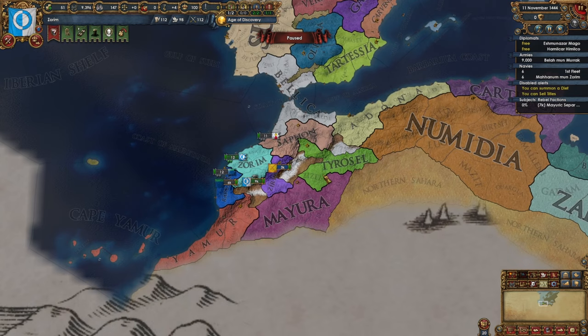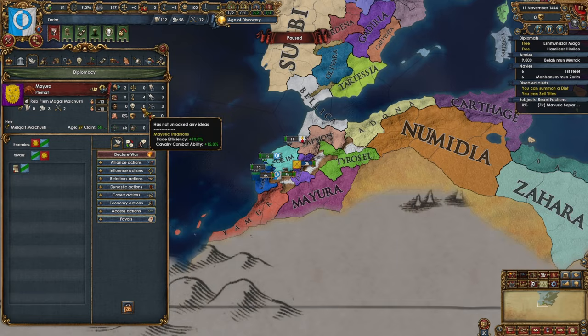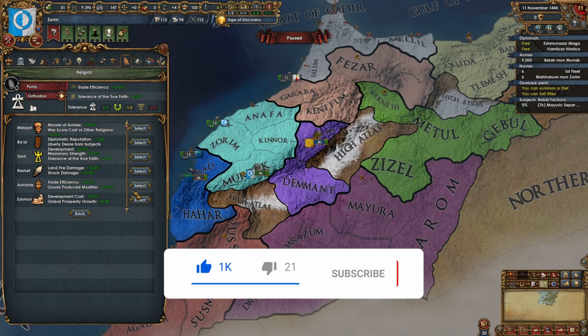Here we are, let's take a look at our starting situation. Obviously Mauritania is looking a little different than it did in previous updates. We've got three new tags that have been released from these various areas, a bunch of new nation names, flags, and importantly national ideas for every single nation. We're going to go with Zorin here — they're not necessarily the intended nation, but we've got cores over here and a subject over here, so realistically we've got some strong opening moves.